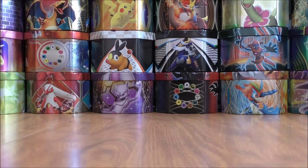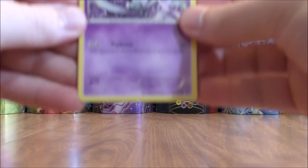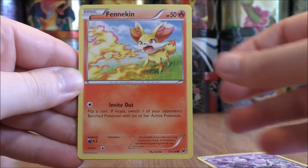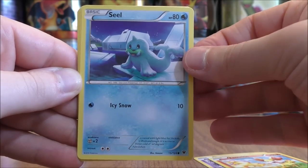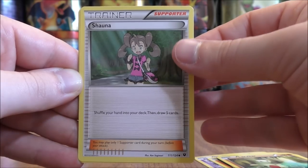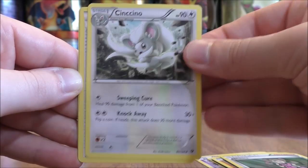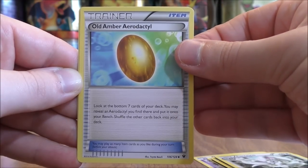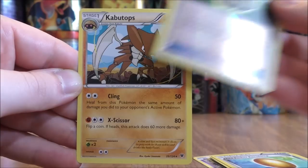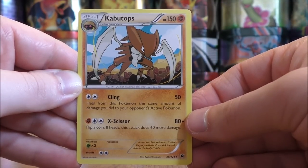Three and two to get the reverse holo on rare to the back. Gothita starts the Fates Collide pack — Fennekin, Seel, Burmy, Larvitar, Shauna, Cinccino, Old Amber Aerodactyl, reverse holo of a Dome Fossil Kabuto in uncommon, and the final card would be a Kabutops.